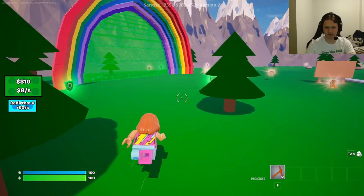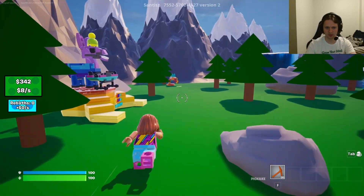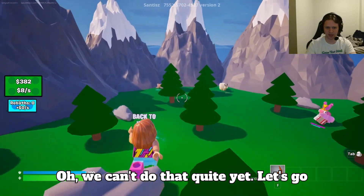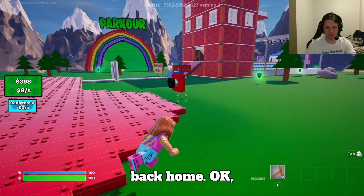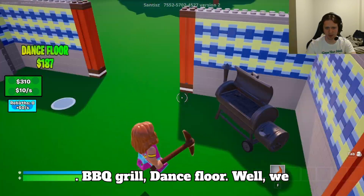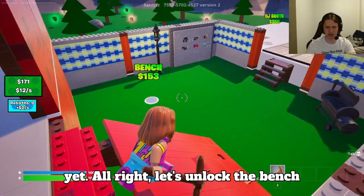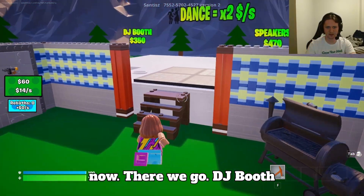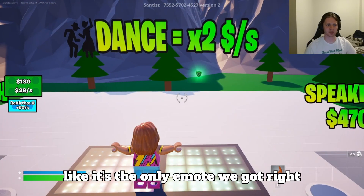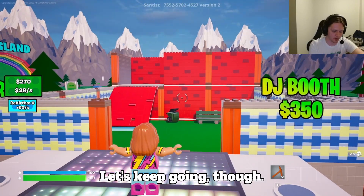We're just gonna collect these coins right now. Oh, we get good money from it! Tame party snake — we can't do that quite yet. Let's go back home. Okay, here is our tower — we're cooking right now. Barbecue grill, dance floor. We don't have enough for the bench quite yet — let's unlock the bench now. There we go.